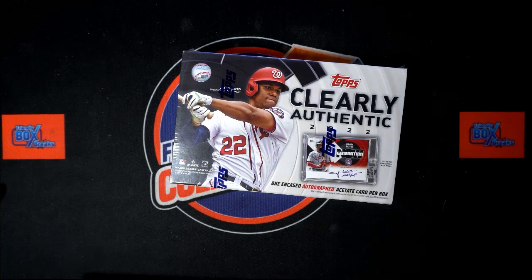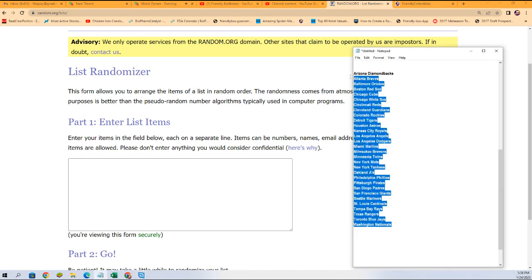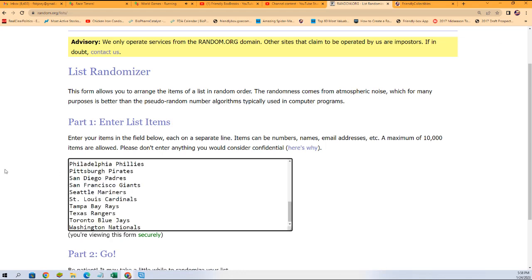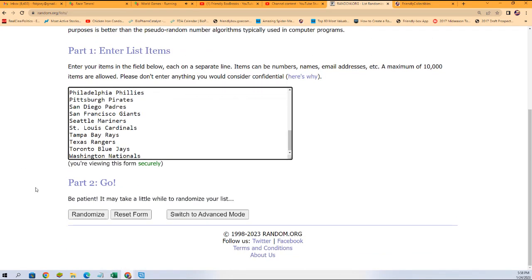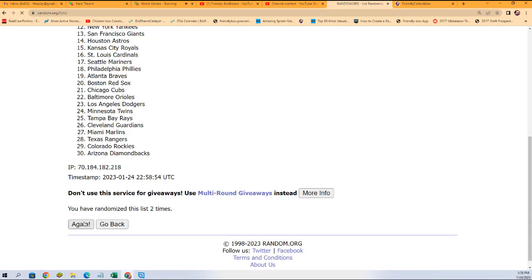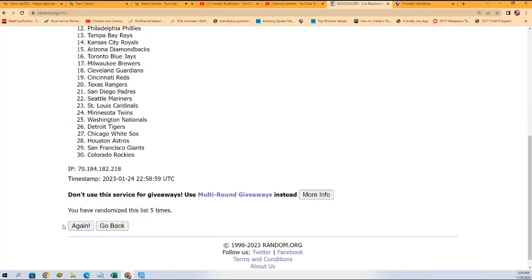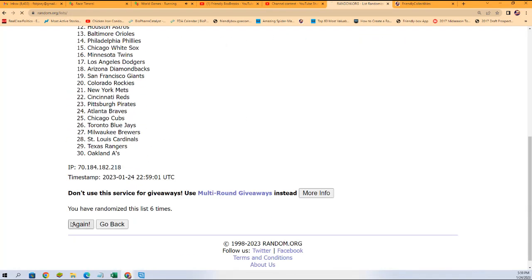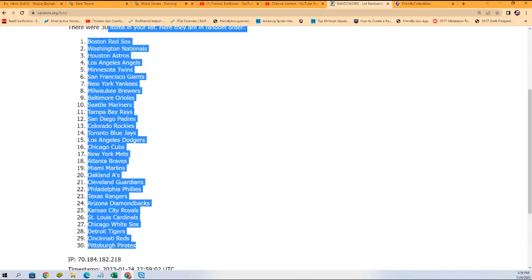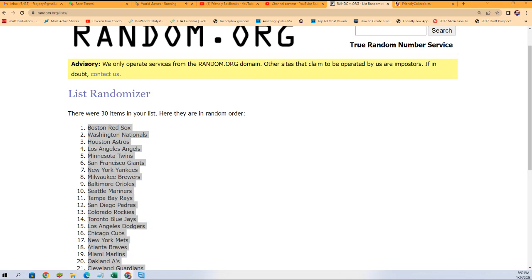Let's go to random. The first thing we're gonna do is random the teams — Diamondbacks to the Nationals. We're gonna pop these seven times through right here. You guys ready? Seven times through: one, two, three, four, five, six, and seven. Alright, so we get the Pirates at the bottom and the Red Sox all the way at the top.